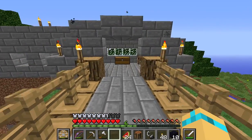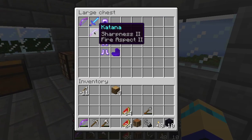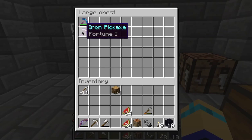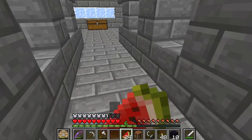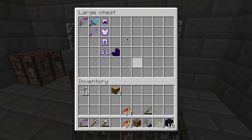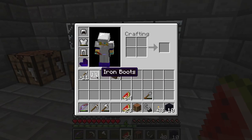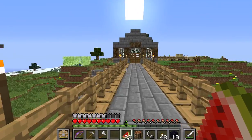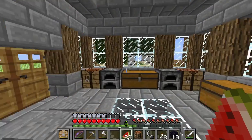I also enchanted a katana with 18 levels - Sharpness 2, Fire Aspect 2, that's really good. And then I got Fortune 1 on an iron pick, so that's also pretty good. I think it might be good to wear these boots because they're fire protection.